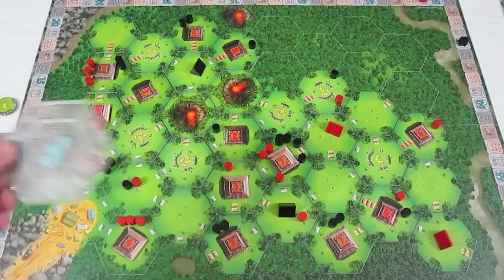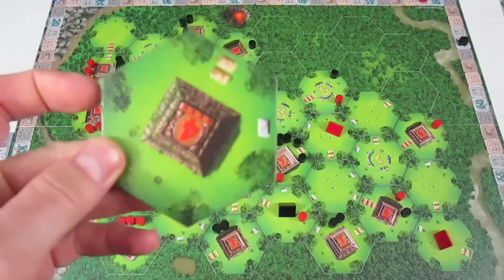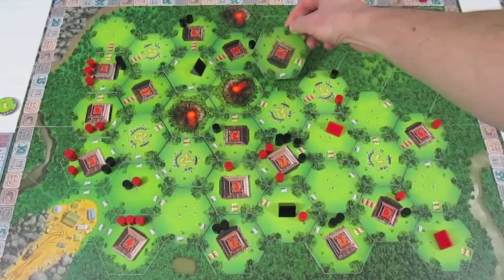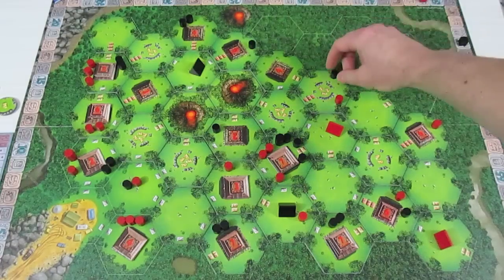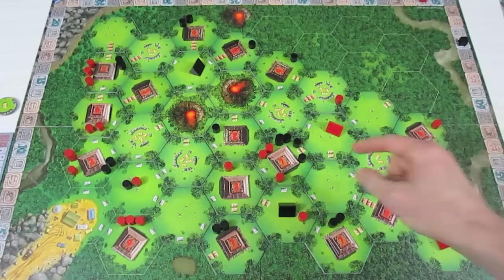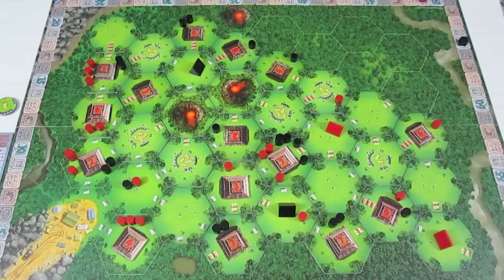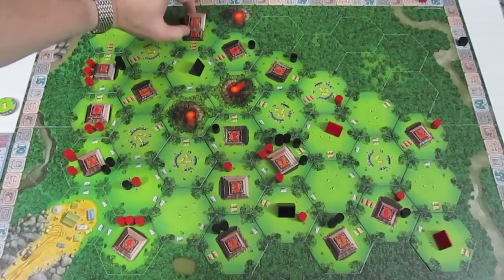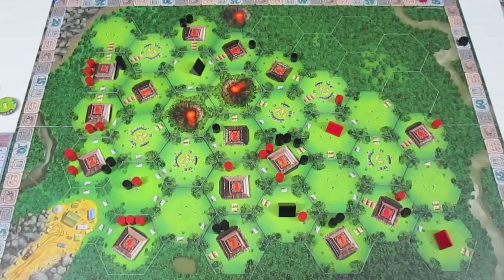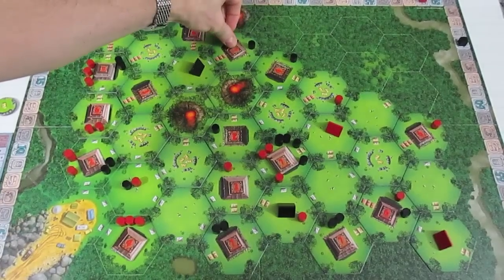This is going to end off the episode. For black, they get a level four temple. They'll put it right here and they're going to go one, two, three, four — then excavate this four, five, six, seven, eight — and with two more they're going to excavate this one, nine, ten.